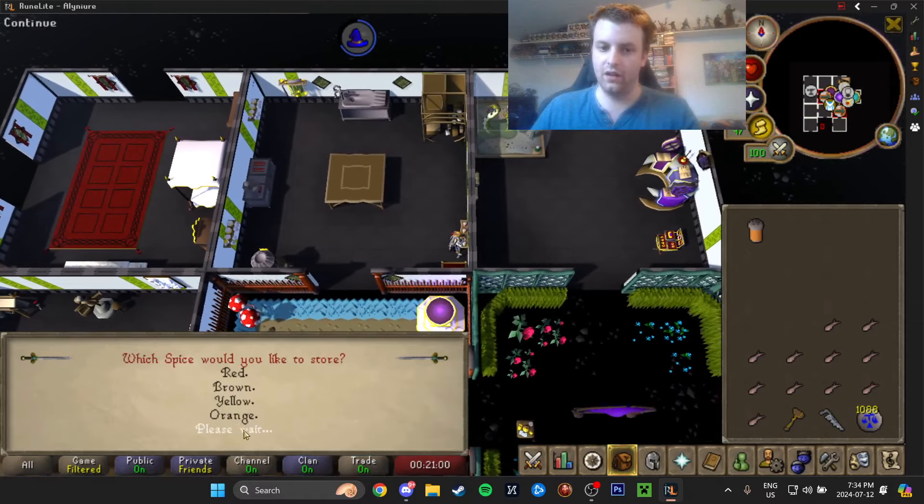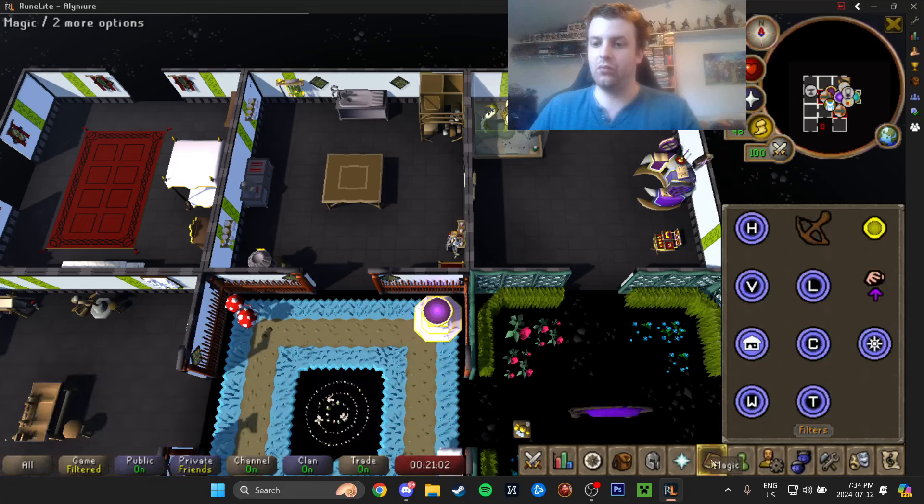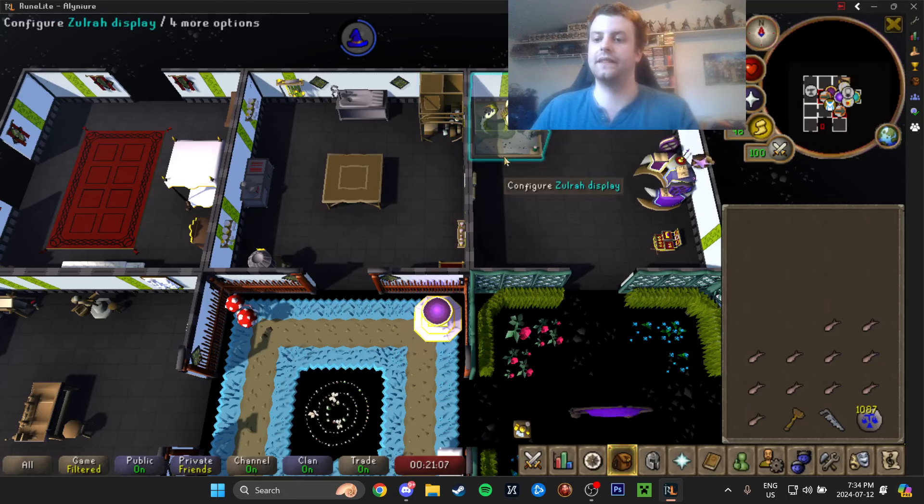Press all to store the spices. At this point, we need to get ready for the actual boosting. That was just how to get the spices.